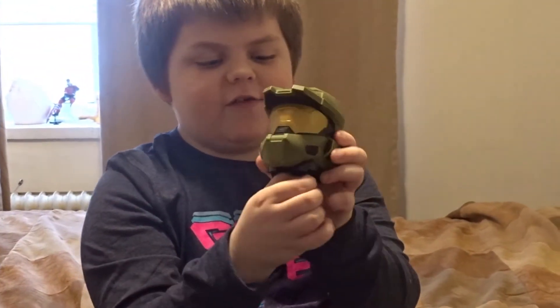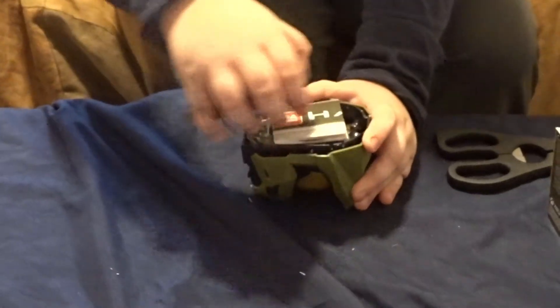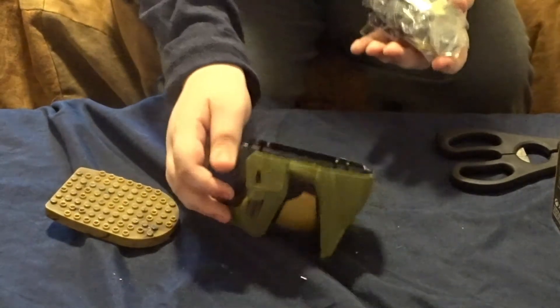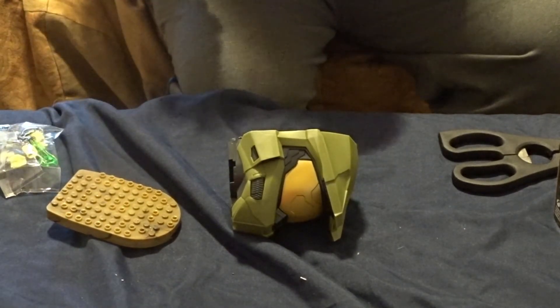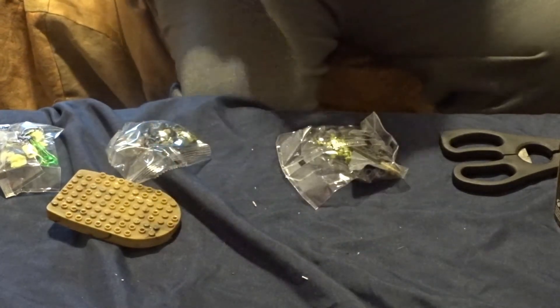I've actually had one of these before, so I know how to load it. Jacko got it — the Master Chief Head. We're going to put it down on the table. It has the instructions and it comes with a little energy blade. That's green.